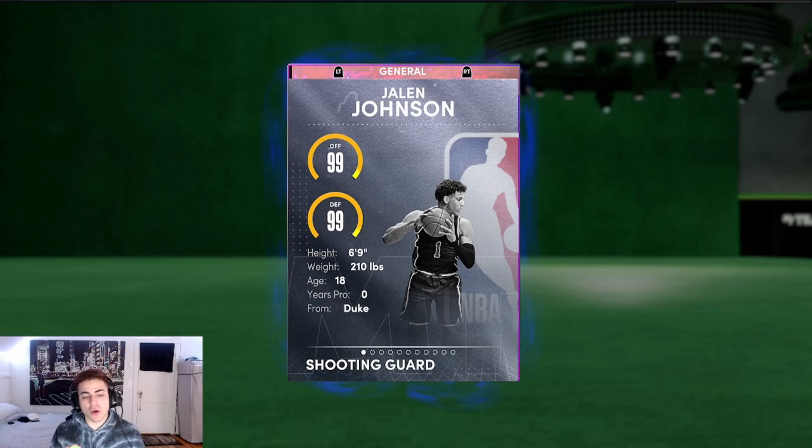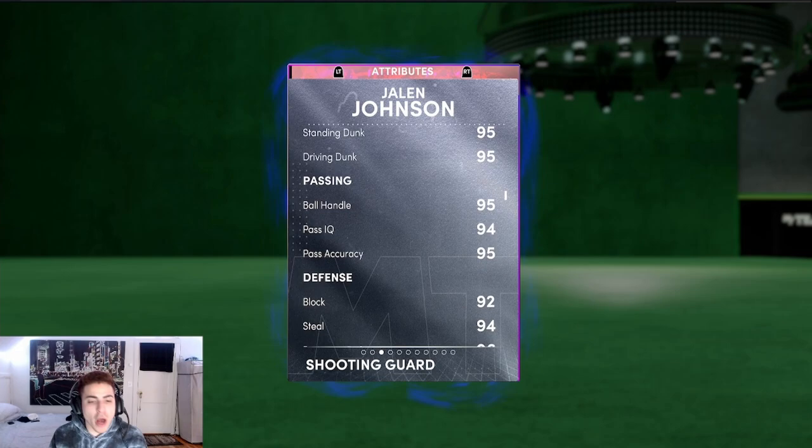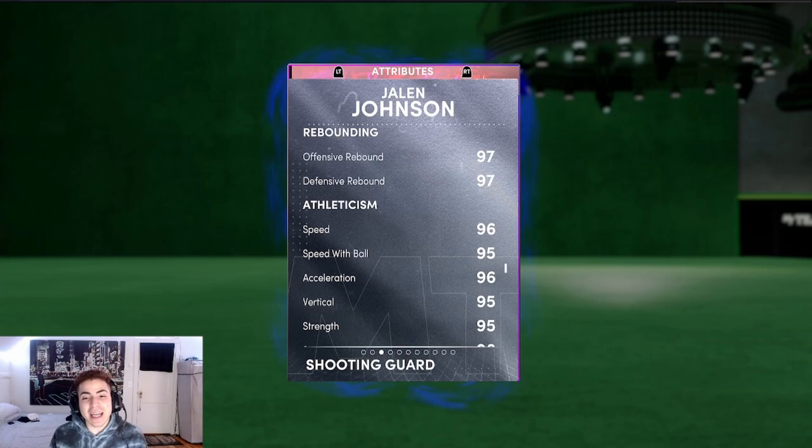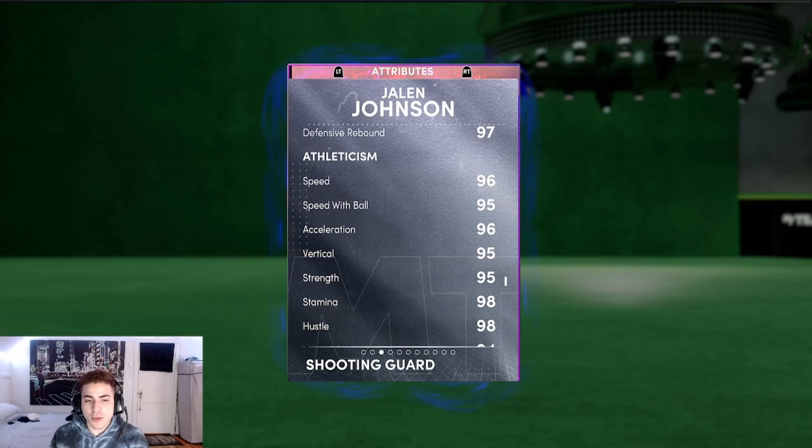The first one we're trying to do today is Jalen Johnson, because it caught my eye when I did my review in my past video. He's 6'9", 210 with a 7-foot-something wingspan. He's got a 94 three-pointer, 95 driving dunk, 95 ball handle, 94 steal, 92 block, 96 perimeter defense, 94 interior D, 97 offensive and defensive rebound. He has a 96 speed and a 95 speed with ball.